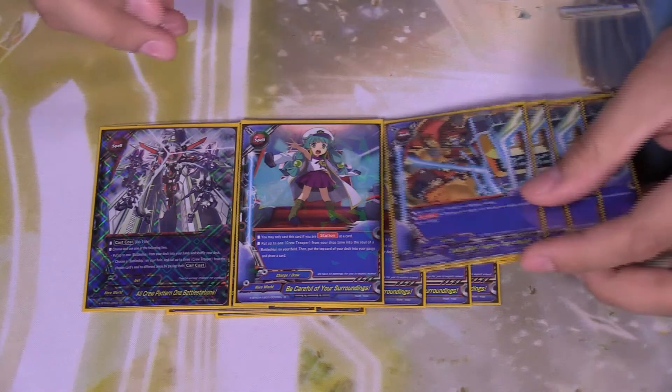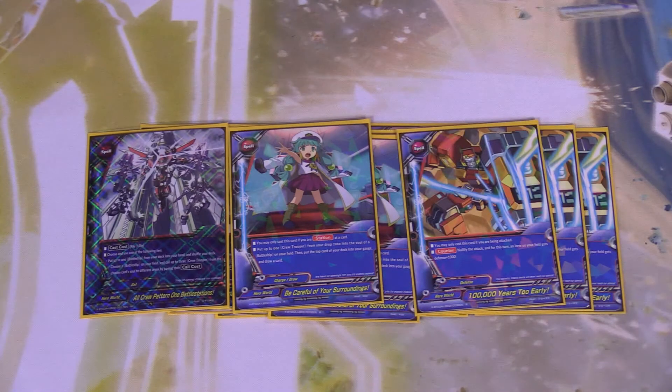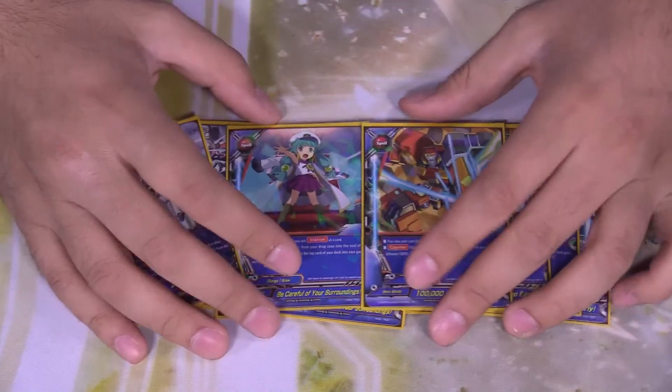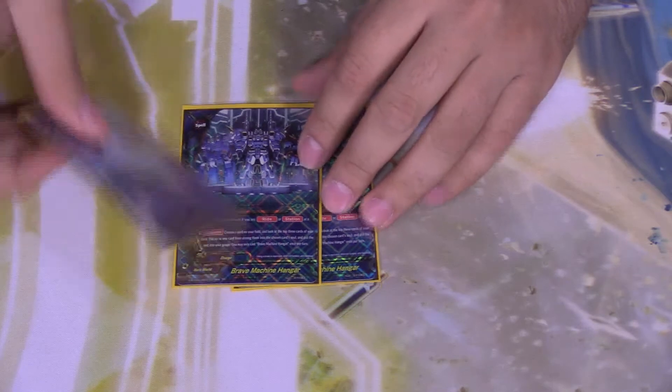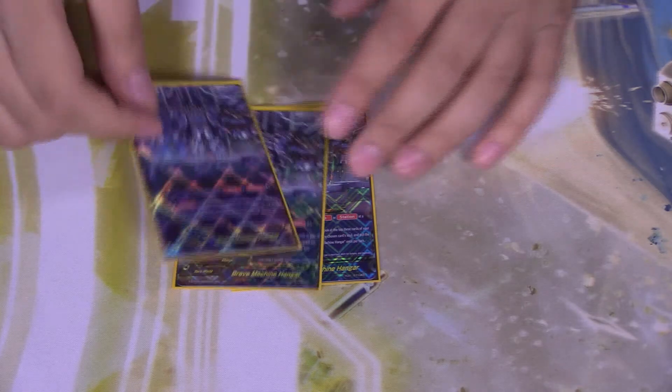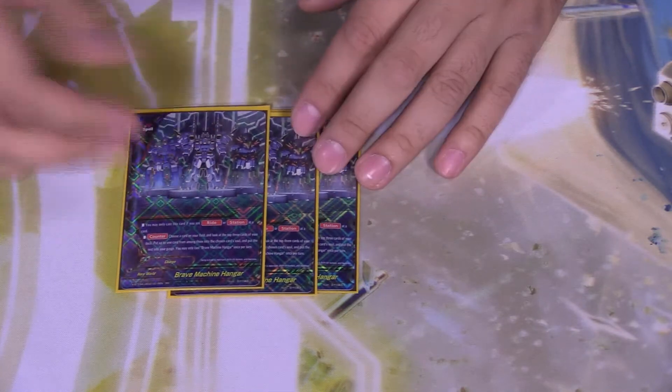Four copies of 100,000 Years Too Early — you can cast this when you've been attacked. For the attack and for this turn, an item on your field gets plus 1000 defense. So Satsuki goes from five to six defense, and if you have multiples, the number gets pretty high. Three copies of Brave Machine Hanger — cast this at your ride or station card counter. Choose a card on your field, look at the top three cards of your deck, put one into the chosen card's soul and the rest into the gauge — once per turn. You can use this just to gain three gauge, and having soul in Satsuki is very important — more crew troopers means more options to control the board.